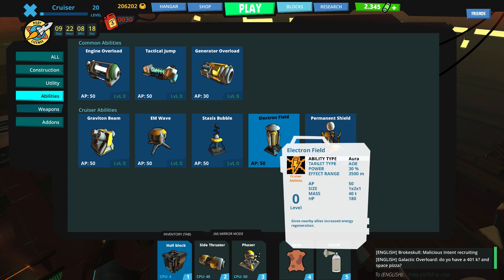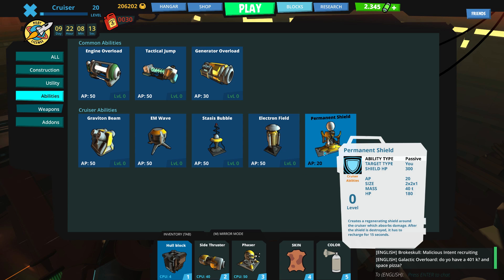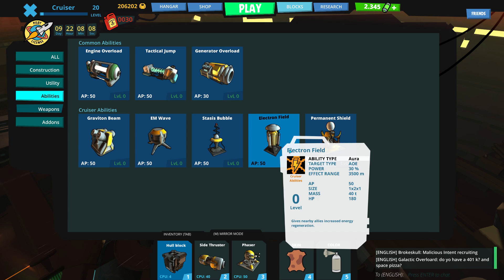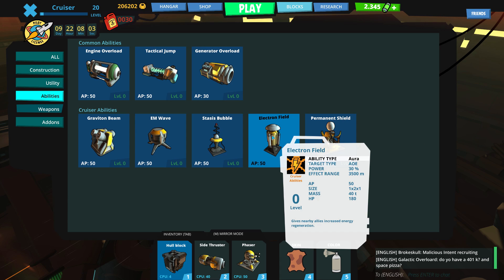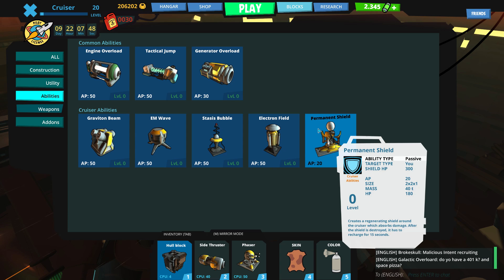You've got Electron Field, which increases nearby allies' energy regeneration. And then you have Permanent Shield, which just gives you a shield — it's kind of a passive ability. Some abilities are aura type, some are active. The aura type you turn on and it uses 30% of your power, but gives this aura to all nearby allies all the time, with an effect range of 3,500 meters. Whereas Permanent Shield is just there — it doesn't cost anything. If you want to spend a slot for this, you just get to have it.